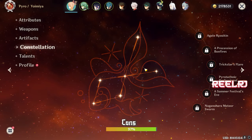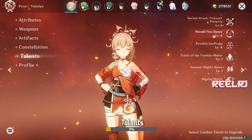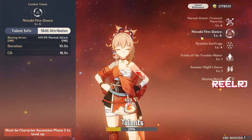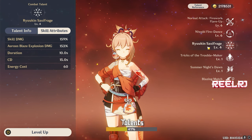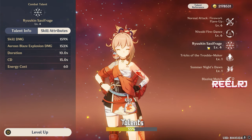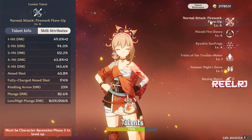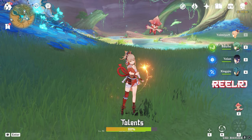For talents, first focus on boosting and leveling up your elemental skill to the maximum level of 10, then focus on normal attack — crown both. Never crown your elemental burst on Yoimiya. If you want to save resources, leave elemental burst at level 7 or 8, but max out elemental skill and crown normal attack.